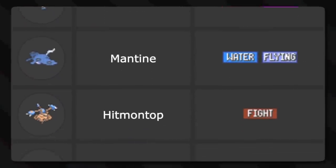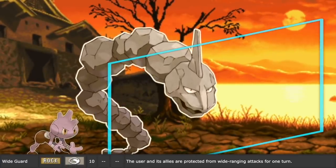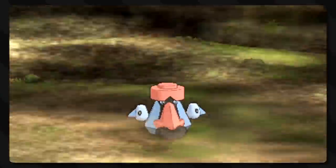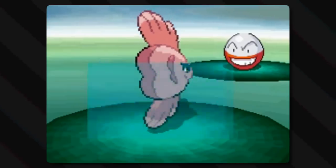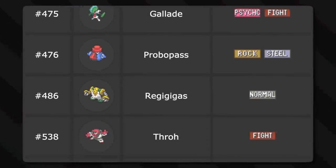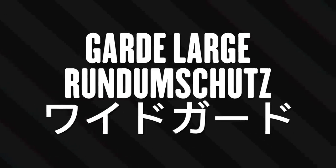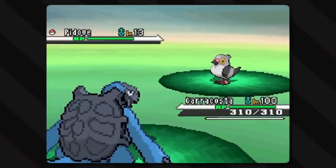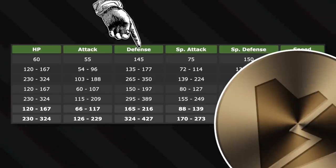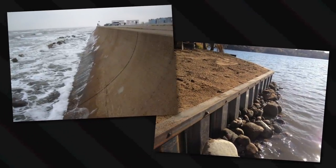Next let's explain the rest of the status-type rock-type moves — like Wide Guard, which is learned by significantly more non-rock Pokémon than rock Pokémon. When used, the user protects itself and its allies from wide-ranging attacks, meaning attacks that hit more than one Pokémon in a 2v2 or 3v3 battle, so moves like Earthquake and Surf will be blocked. That doesn't exactly scream rock-type, does it? I suppose it's rock-type because rocks can be wide and very defensive — in fact, defense is the highest stat on average for rock-type Pokémon. It's what we make sea walls and stone walls out of. Blocks the Surf.